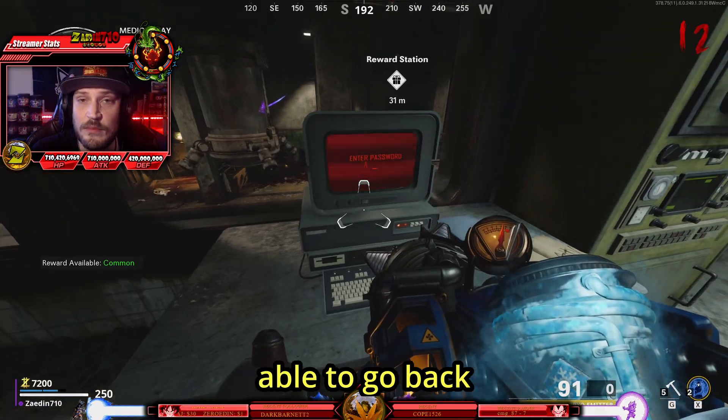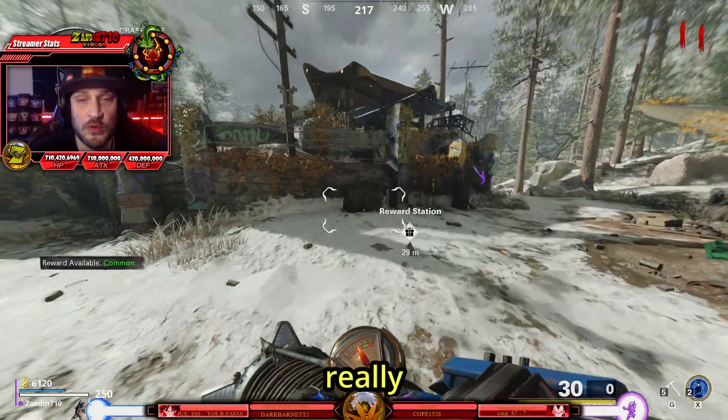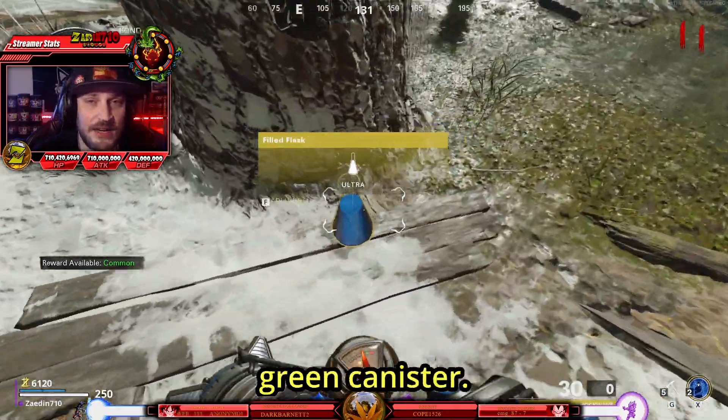Once done, it's going to return you back and you should be able to go back to the computer in medbay and interact with it. Now is where the wonder weapon really comes into play, but it's okay because I had you do a lot of prep already. So you should have filled both the flask and the green canister.